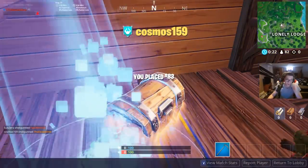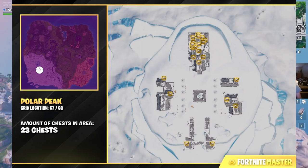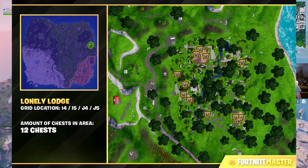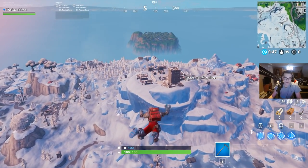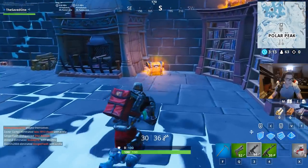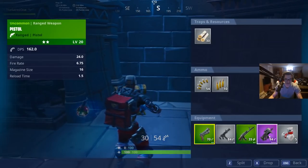Here are the chest locations inside of Polar Peak, and here are the chest locations inside of Lonely Lodge. Make sure to pause or screenshot whatever you need to in order to find these chests as fast as possible. Here is number three, and I believe this is number four — I'm losing count at this point.